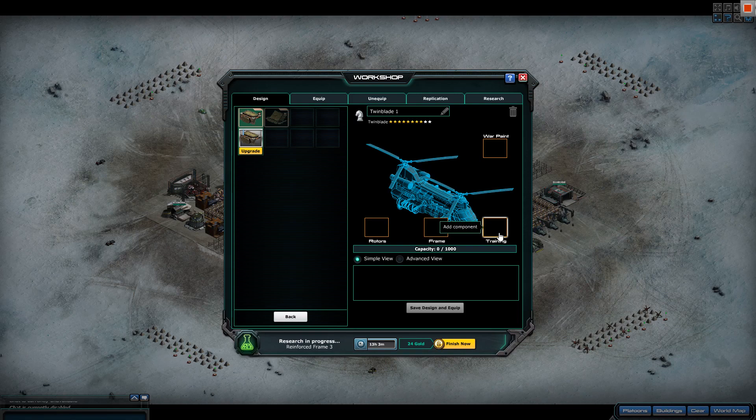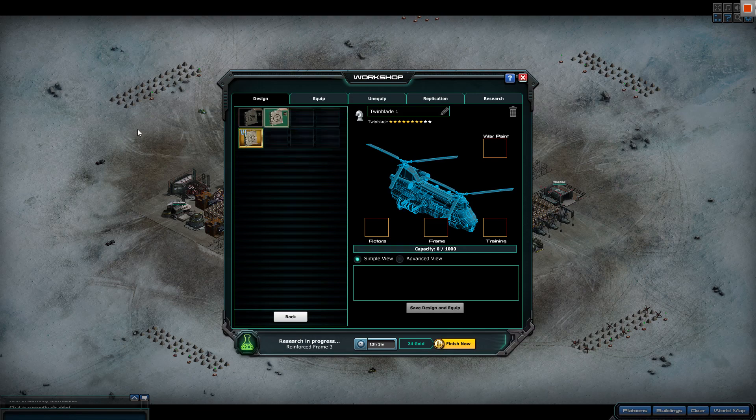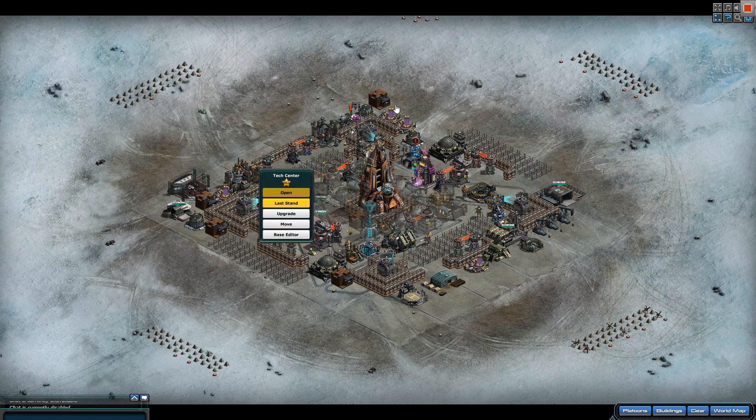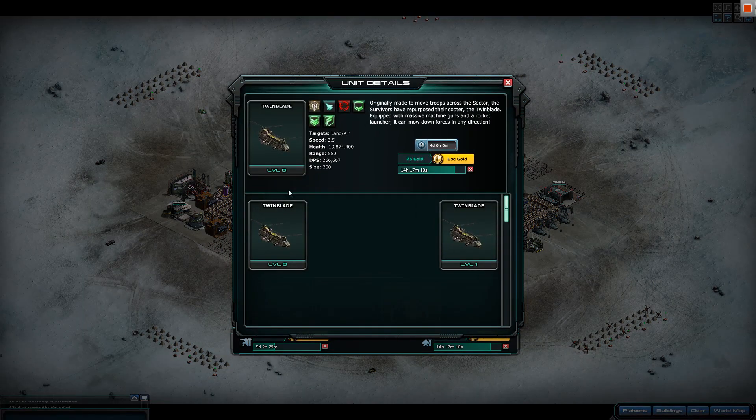For the gold tech, we've got extra range and rate of fire. Rate of fire is very appealing, but I feel like it can't win against extra range — extra range is amazing. The twin blade has, let me check, 550 range.